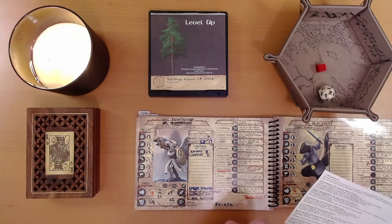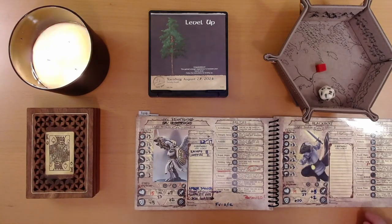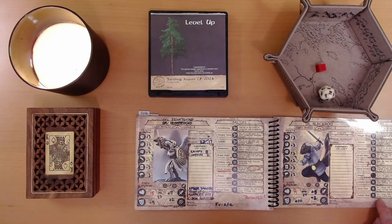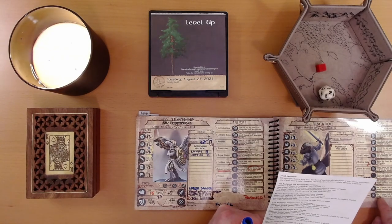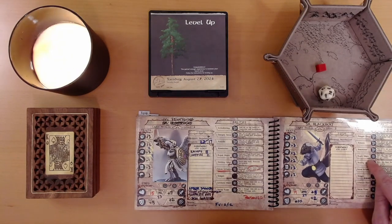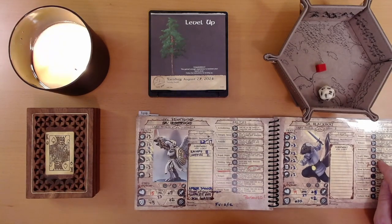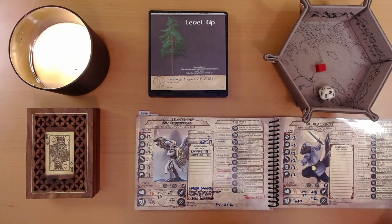New ability: Radiant Blast. Use one surge to add a d4 to a single attack roll. And the ability Royal Might can now be used twice per page — that's outstanding. That's the ability that lets us re-roll Strength rolls. And I think that's it for the level-up.